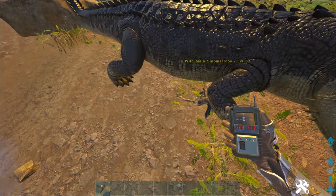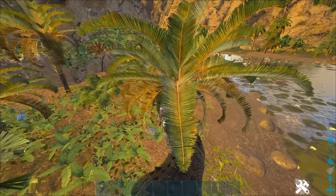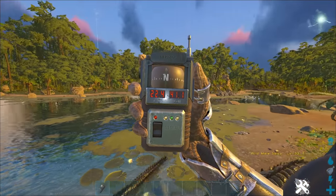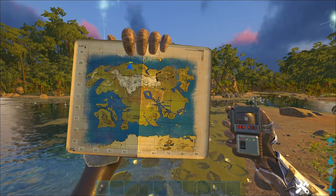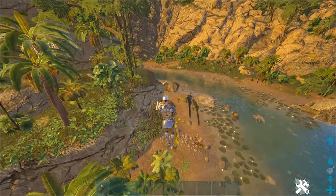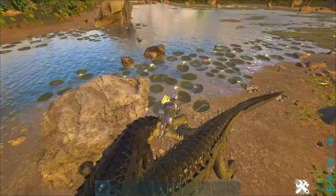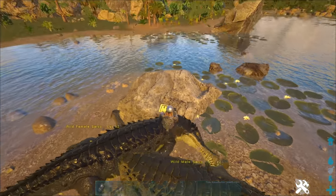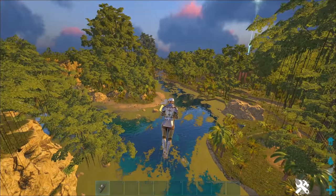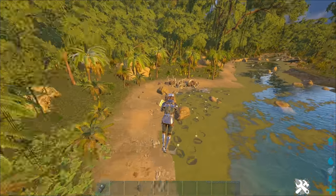Here I found a Sinomacrops — this is one of the new dinos as well. I believe you tame them by feeding them chitin. I'm here in the swamp at 22.4, 41.1. I actually found a load of them by the jungle temple as well, so if you want an easy tame, go there. I'm pretty sure these can spawn in the desert as well around 80, 80, though I haven't personally seen them. If you can't find any in the jungle, have a look in the desert.